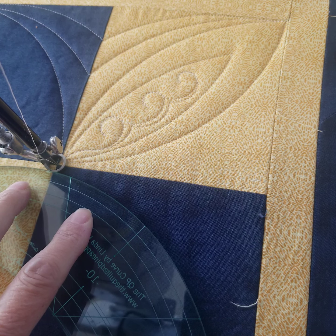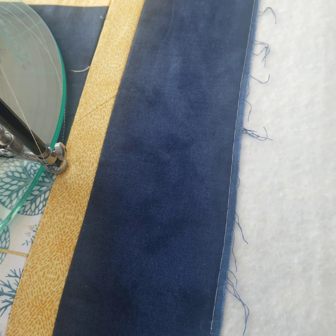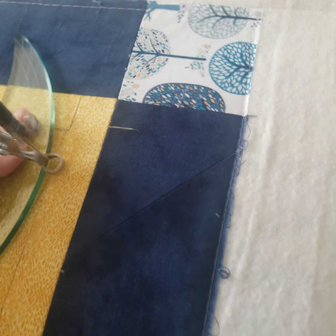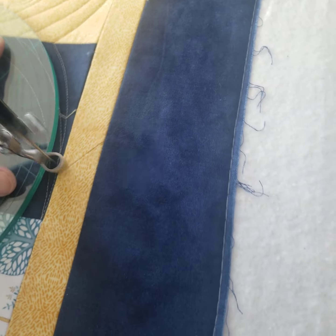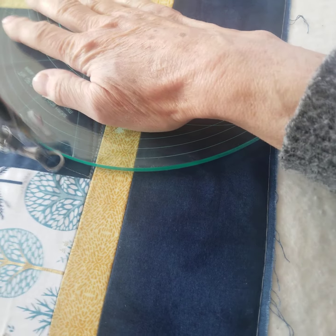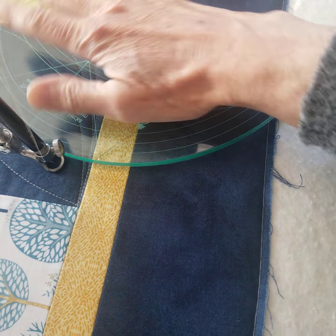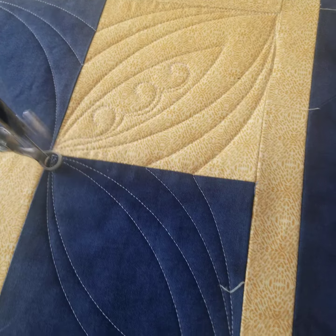Now we're going to start on the blue side. Come up, and we're going to do our little arcs. So you see we're finishing quilting the block. And now I'm coming back to the center — make a smaller arc inside, and a couple of swirls.